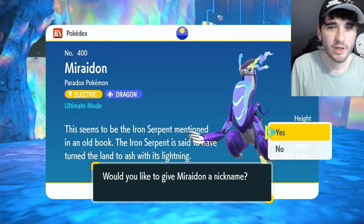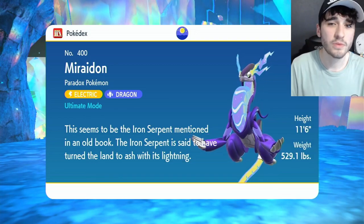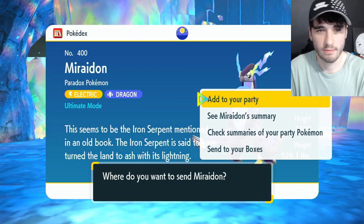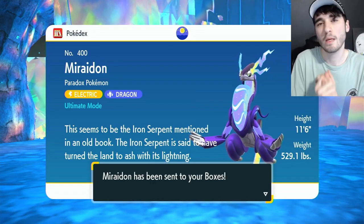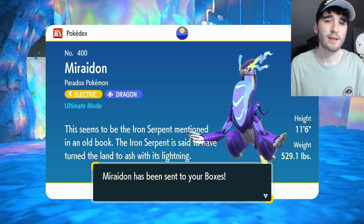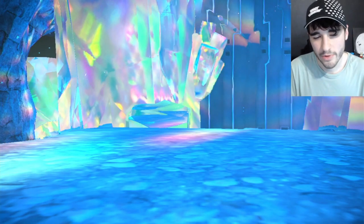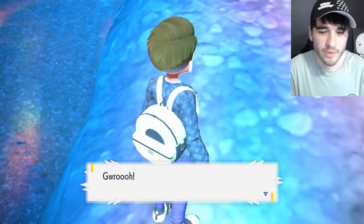I would recommend bringing some status moves — for example, Sing. Sing would have been fantastic for this, because it will put it to sleep so it can't retaliate against you, and it increases the catch rate. I didn't bring anything — I just let it attack me, which works, ultimately.